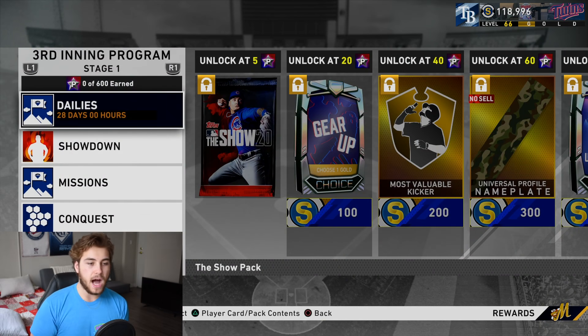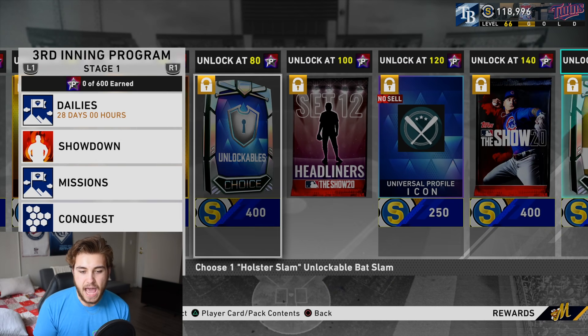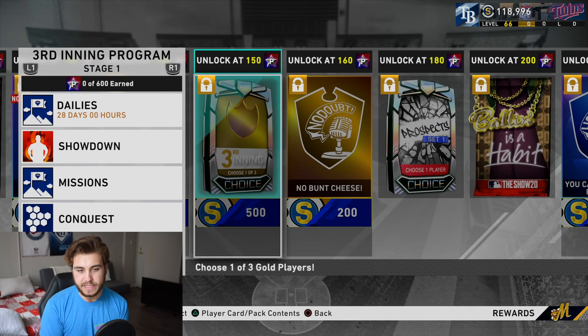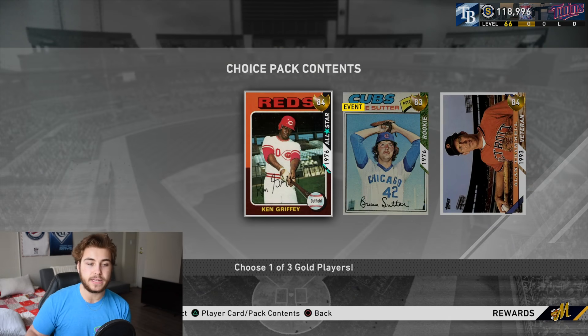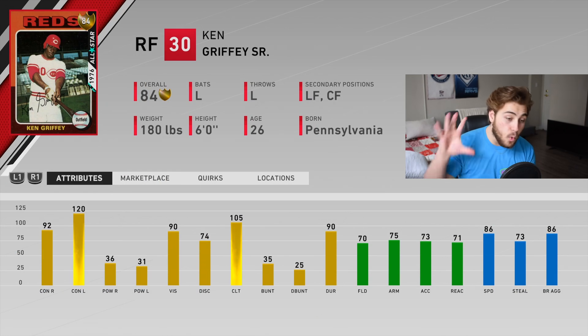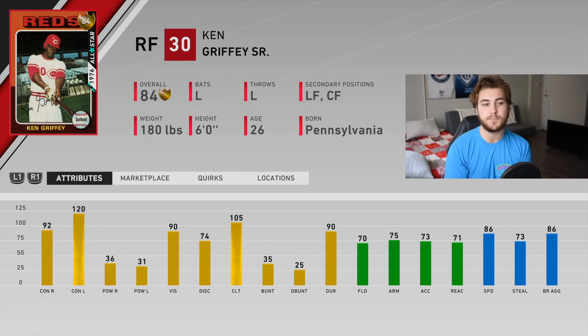Let's look at the Third Inning Program. Looking at all the loot, first of all this is going to last a full month as opposed to just three weeks like the last one. We're going to see nothing too spectacular - we have a standard camo universal nameplate, headliner packs at 12 and 100, and still gold henchmen.